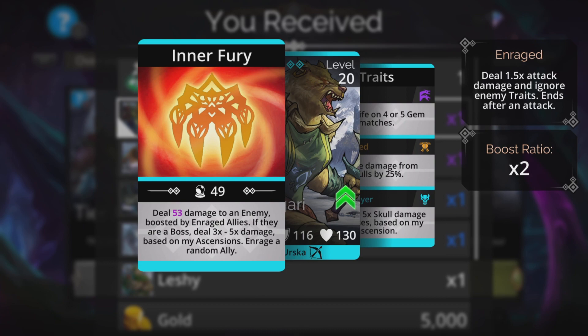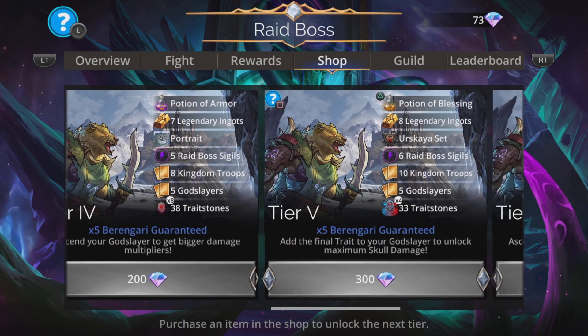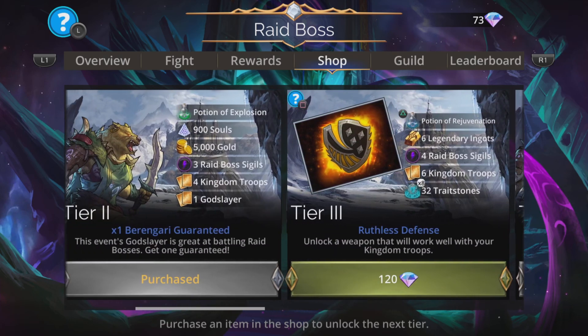Dealing magic-based damage to an enemy boosted by enraged allies, Berengari deals 3 to 5 times damage based on your ascensions and enrages a random ally. So when you get this thing powered up using ascension orbs or going further in tiers, you'll be able to do more damage.